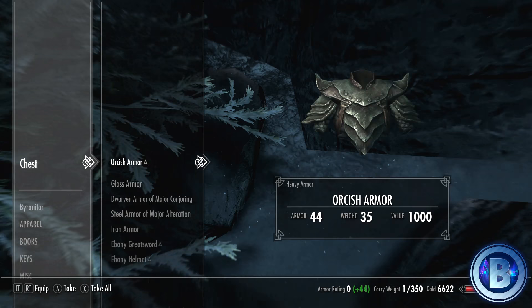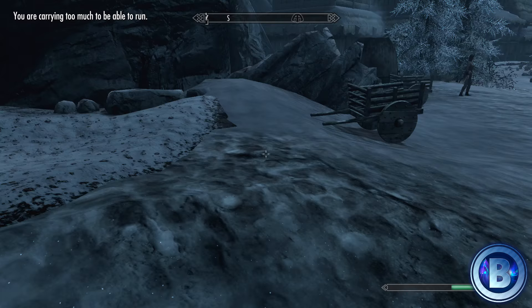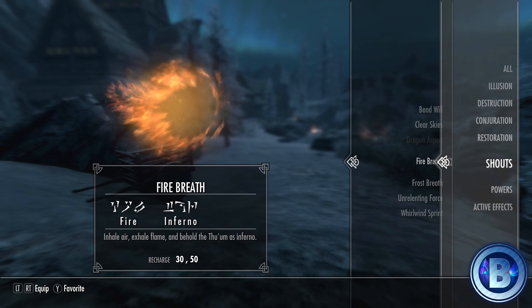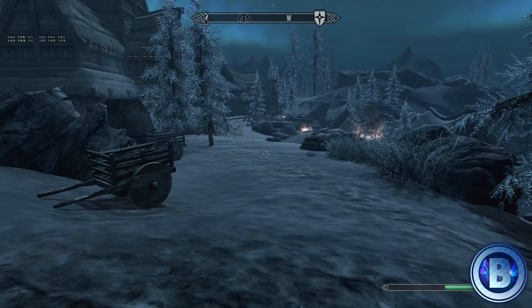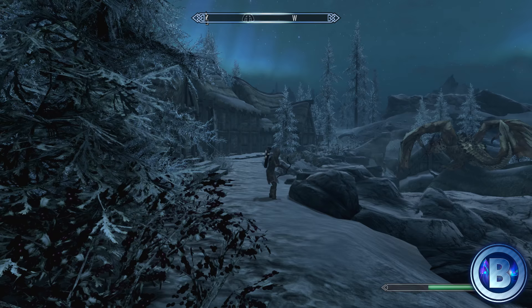Just take everything from the chest — or all the valuable items. It doesn't matter about your carry weight with this method. You want to equip the Whirlwind Sprint shout, and then just keep using it every 20 seconds or so — that's the cooldown. Use it to cover some distance, then walk for 20 seconds. It's really slow, but just get on with it.